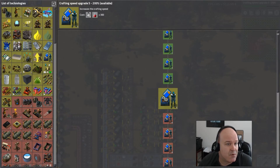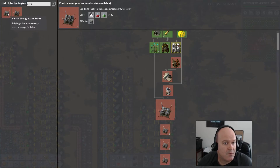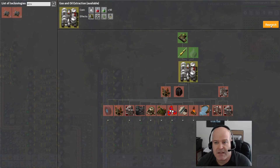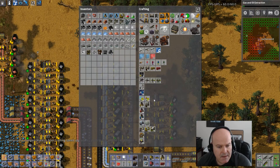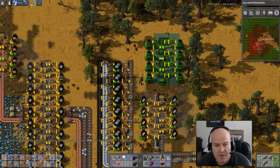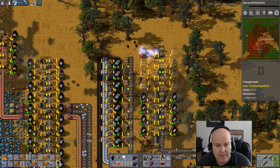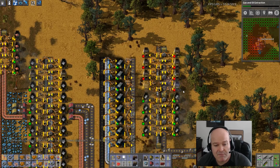What else could we be working on? What about accumulators? Is it unlocked yet? Let's look. Nope. We've got to work on gas and oil extraction — let's get that going. We don't need crafting speed as much as we do that. Alright, I think we got enough nanobots. Let's try this again. I really need to pay attention on which side the lights are on. That's the way I want to build this thing. Nanobots — really cool.